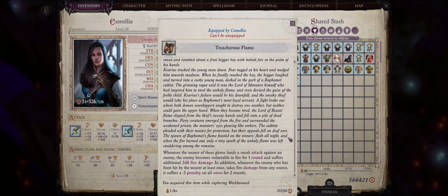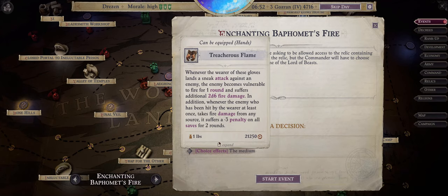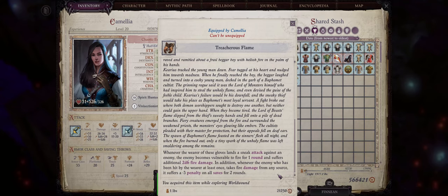Last but not least, let us talk about the Treacherous Flame gloves. These gloves can only be attained during chapter 5 by acquiring the Baphomet's Fire relic and enchanting it into gloves, also choosing the medium option. The special thing about them is that they can make any enemy you land a sneak attack against vulnerable to fire for a whole round without a save. An enemy that is vulnerable against an element will take 50% more damage from that element, so it is quite powerful. Not only that, but it's also going to add a stacking penalty to enemy saves and even increase the damage they take by an additional 2d6 fire.